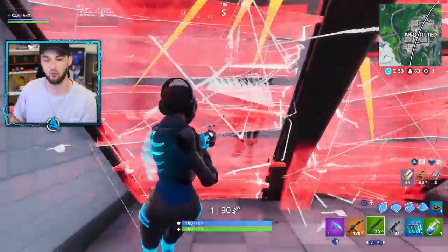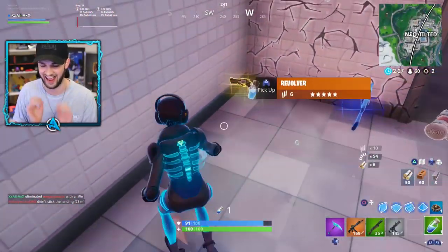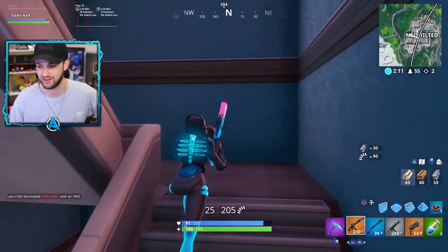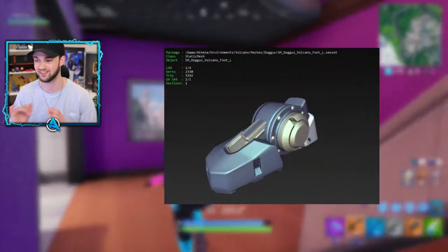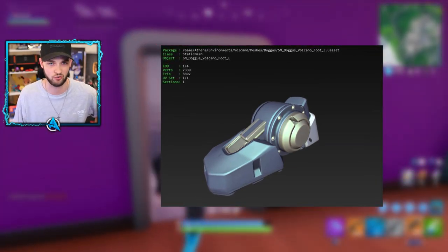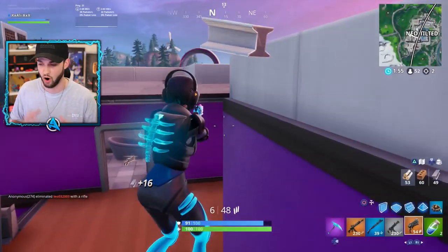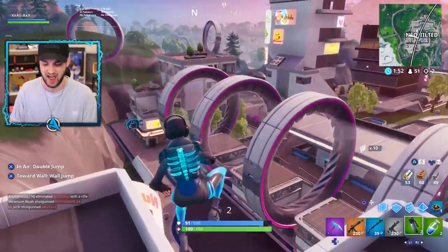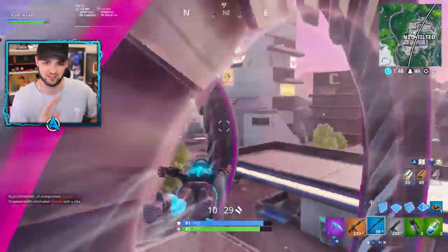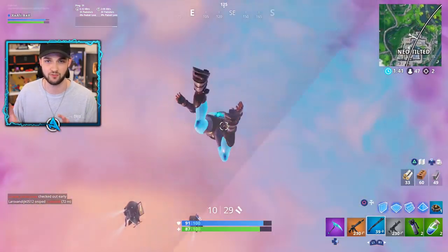Just yesterday, Fortnite slyly added a few extra files into the game which, once decrypted, give us an actual image of what's going on with this robot and the robot factory. Thanks to Fort Torrey, who has done a lot of digging in-game, we can see the very first image of a part of the robot — specifically the left foot. The construction is happening at the Pressure Plant, and once the bunker fully opens up over the coming weeks, the construction of the robot will start to assemble.